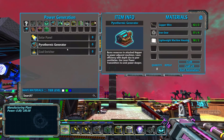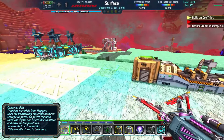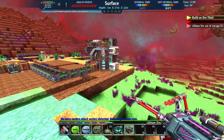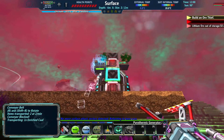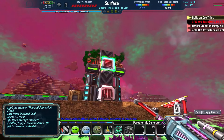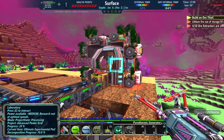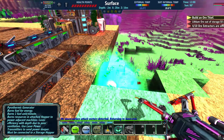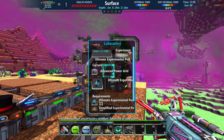Let's see what pyrothermics — one, two, three, four, five. I think the only difference between this and auto-crafting them is like the copper wire or something like that. Not too much difference. Now we have even more power going into this thing.